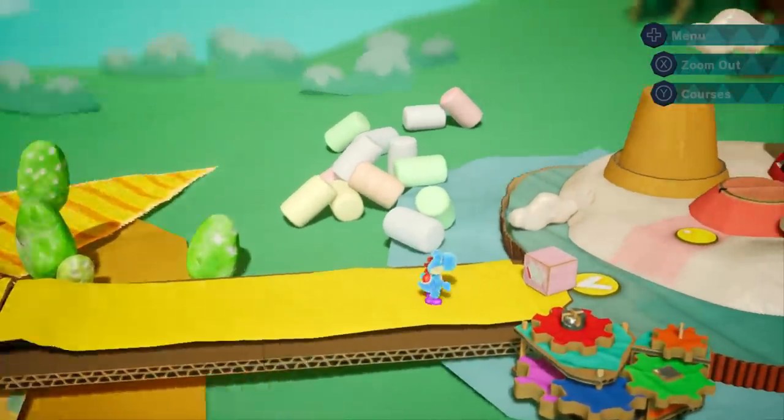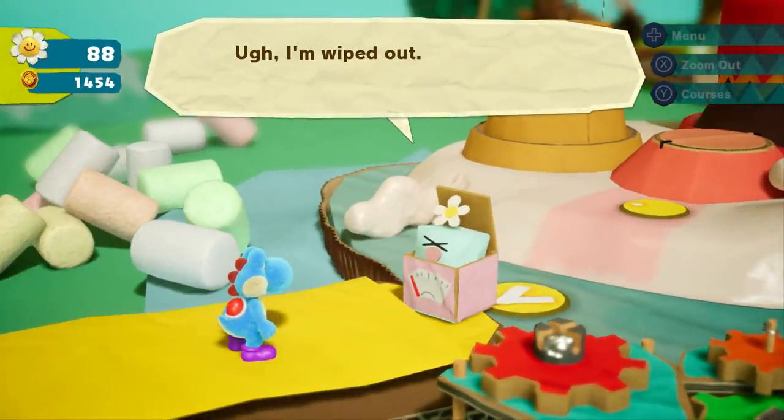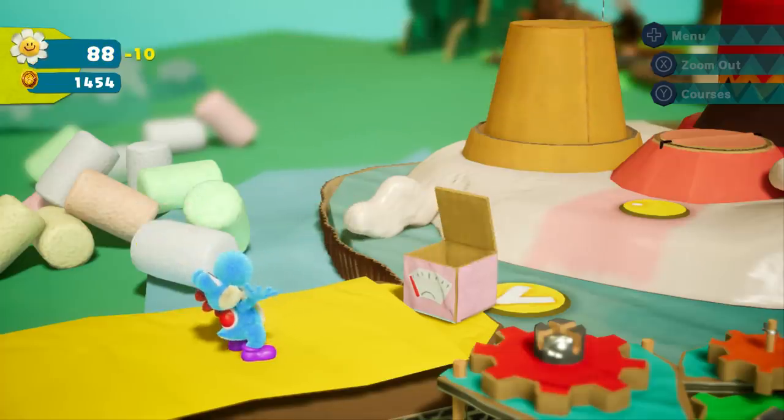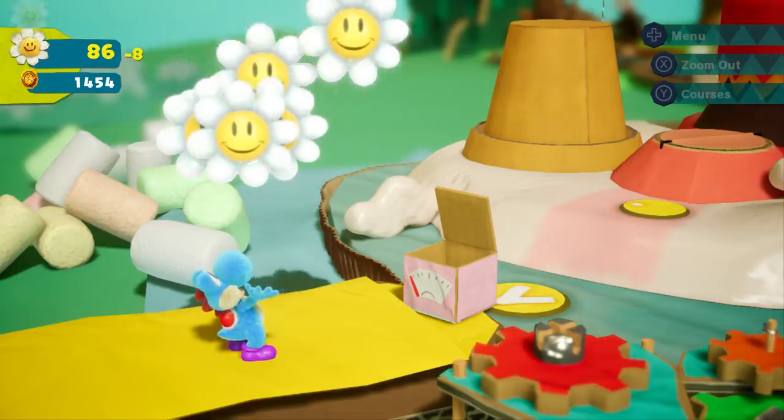This place looks kind of interesting on the map. It looks like a bunch of frosting. Ten flowers — yeah, we got those small numbers again. Having backtracked to the other split path.